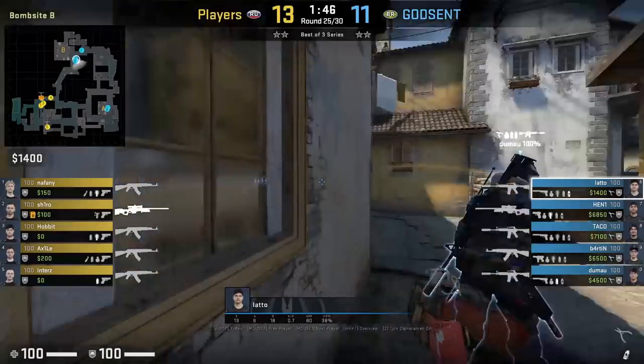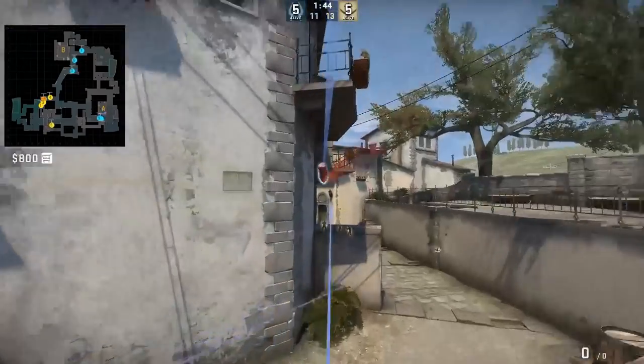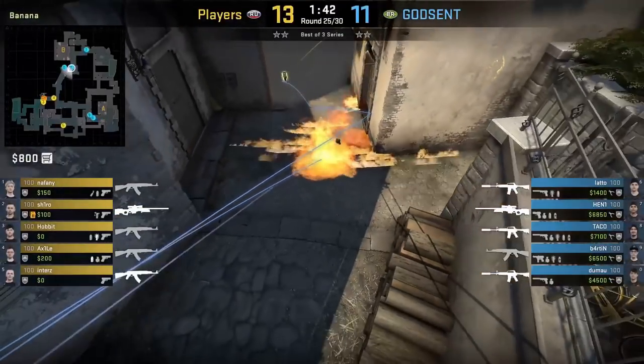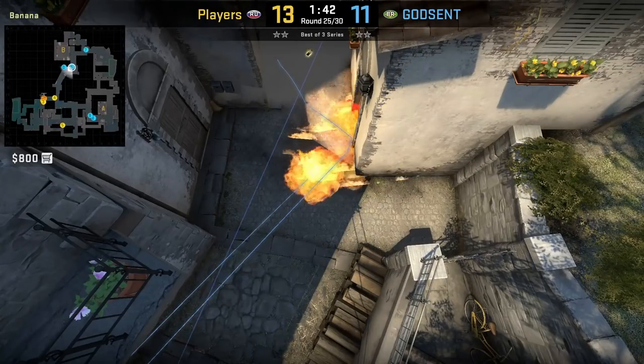Lato with a different variation to molly deep. He stands next to the back window frame, aims at this wall here, then walks one step forward and left-click throw. Most commonly you see this molly being thrown at the corner wall where the player will crouch.